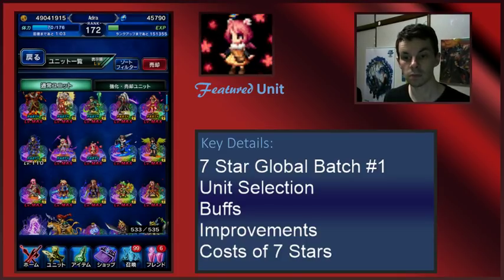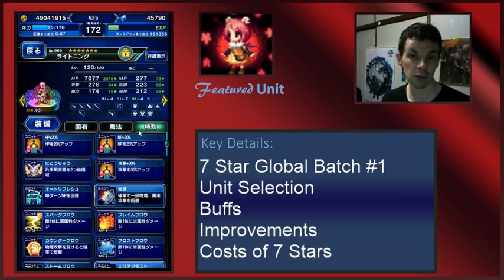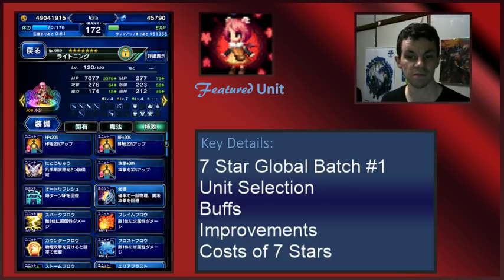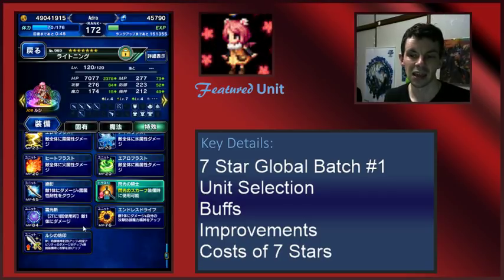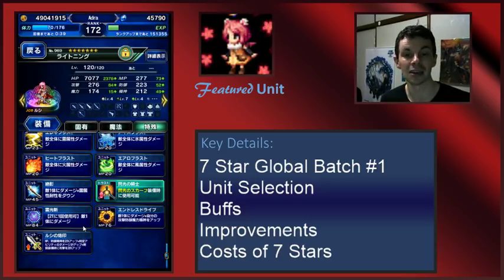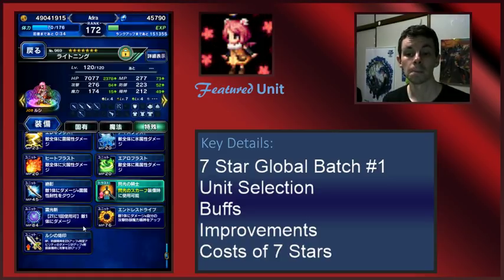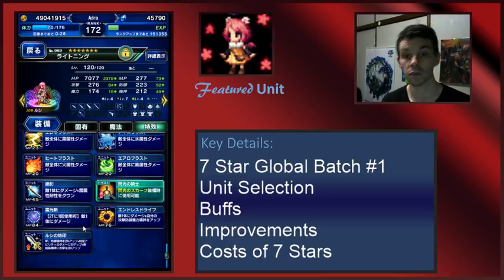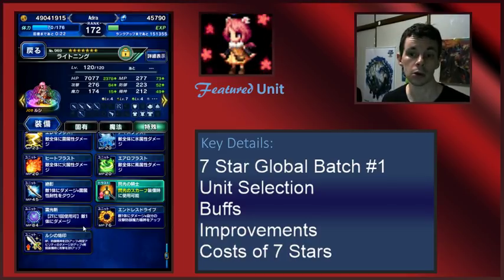Next up is Lightning. She is actually fairly competent, but a big thing is if you don't have a TMR for the unit, you're going to lose out a little bit on the seven star. Lightning will be able to do a fair amount of damage for the first bit, but she drops off fairly quickly. I don't think anything in her kit can save her from the onslaught that is Hayu. That said, if she is your only damage dealer option, she's a pretty good one for the first bit of the seven star meta — three million gil is a pretty good investment in that case.